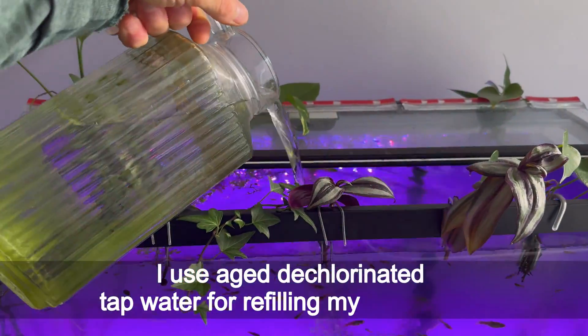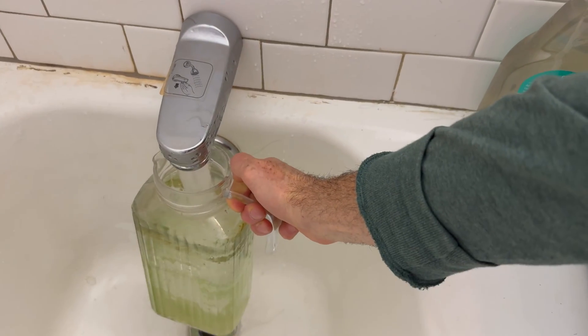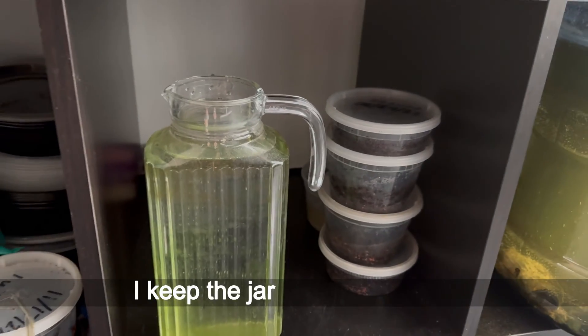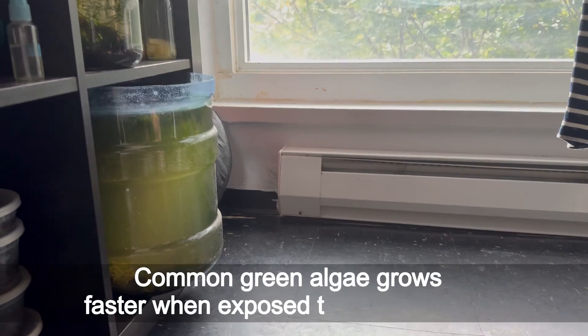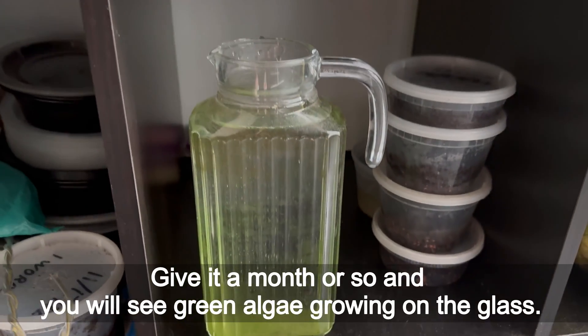I use aged dechlorinated tap water for refilling my aquariums. Add cold tap water in the glass jar. Do not wash the jar between refills. Leave the jar open for chlorine to evaporate. I keep the jar by the aquarium. Common green algae grows faster when exposed to more sunlight. Give it a month or so and you will see green algae growing on the glass.